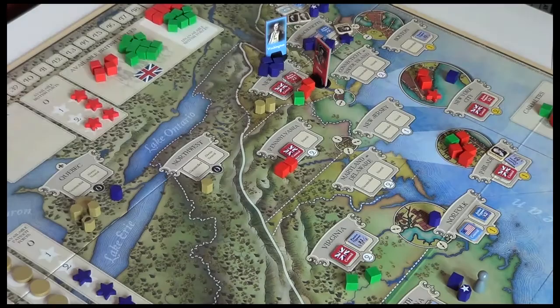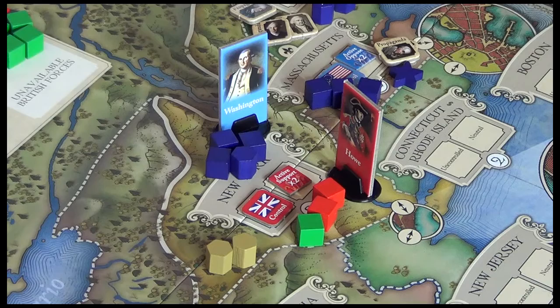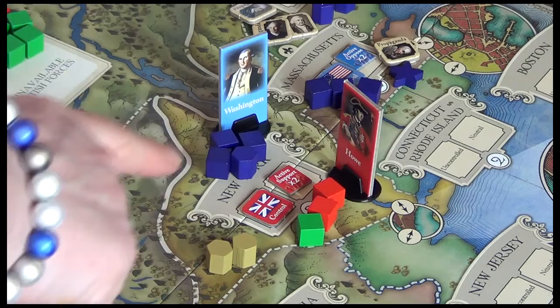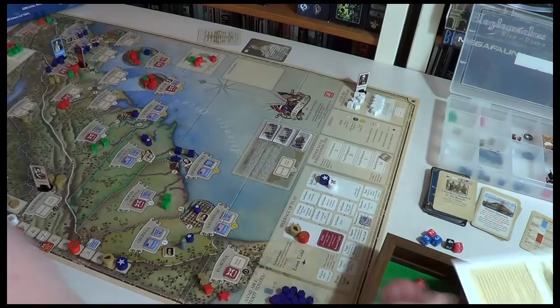Let's take Howe into New York where it's more central. Probably in the next Winter Quarters I want him in the city. Now the Patriots — they've got Washington, and he's just going to go to the place with the most Continentals. There's three in New York and three in Massachusetts, so let's roll. It's a 1-2, so it's Massachusetts. He's off to Massachusetts, and they're really holding down this northeast coast.